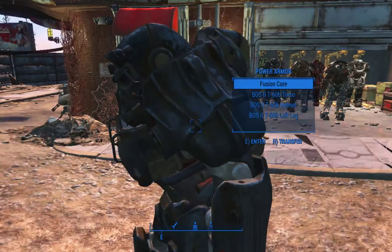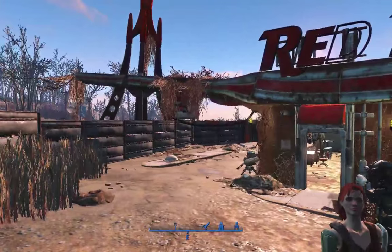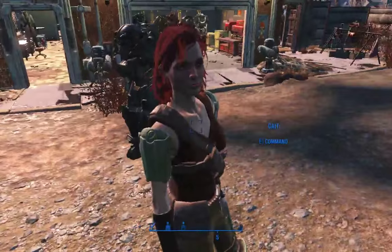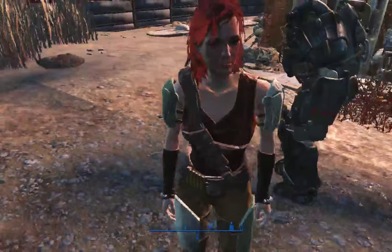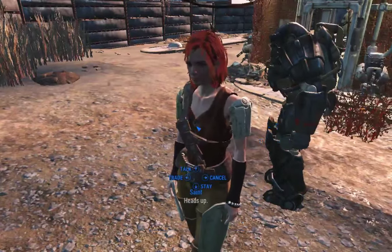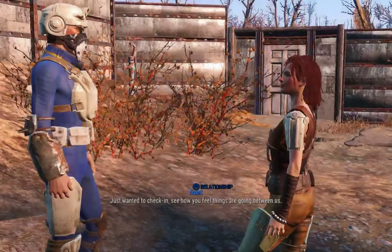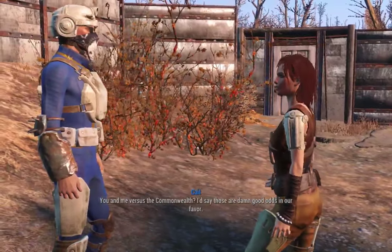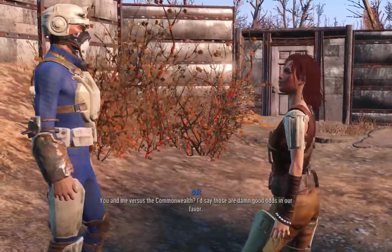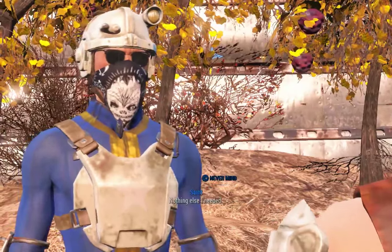Sorry, I'm getting all sidetracked. This has been Saint Enix, coming to you from the Commonwealth at the Red Rocket Minutemen Recruiting Station, just south of Sanctuary Hills — with my main squeeze, Kate. You and me versus the Commonwealth. I'd say those are damn good odds in our favor.